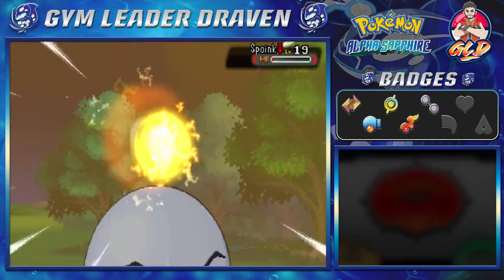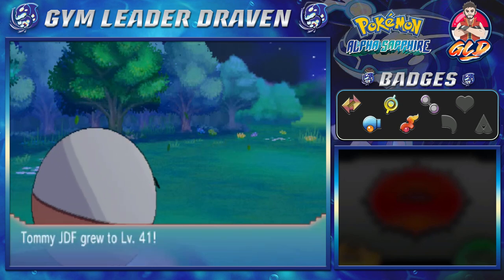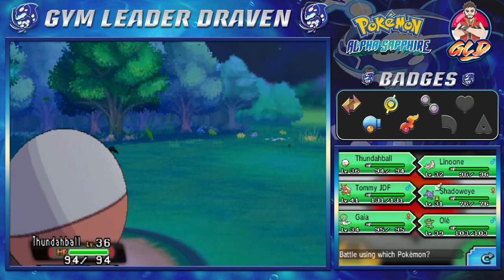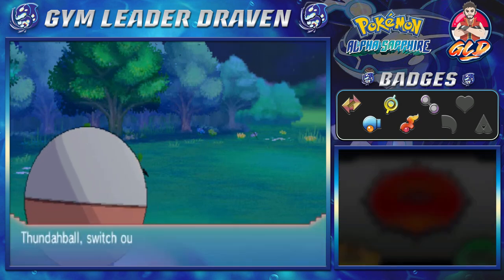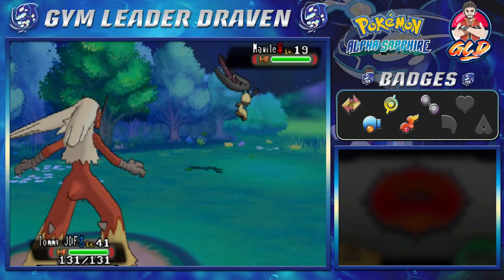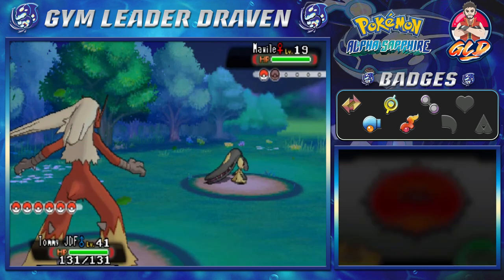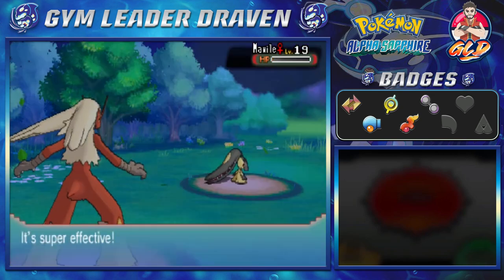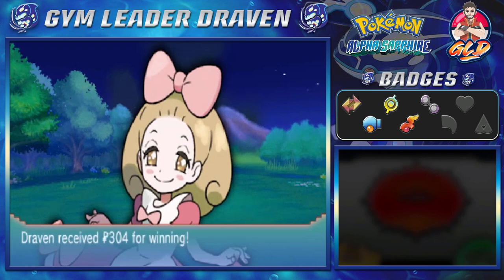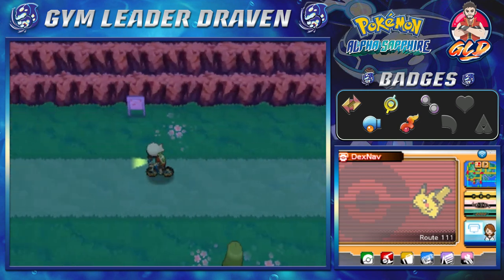Story time — I remember when I first caught Spoink, I actually thought this Pokémon was going to be strong until it evolved into Grumpig. I remember literally grinding a Spoink in the Jagged Pass in Pokémon Sapphire in order to evolve it. Once it evolved into Grumpig and it didn't learn any great moves, I was kind of disappointed. I literally wasted my time just to get a pig — probably should have called it the Baconator.